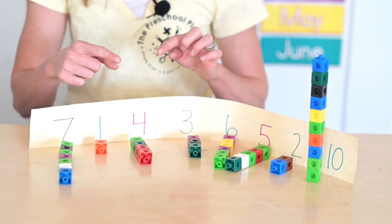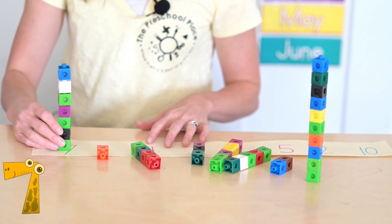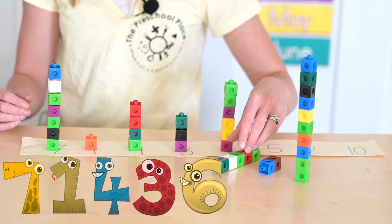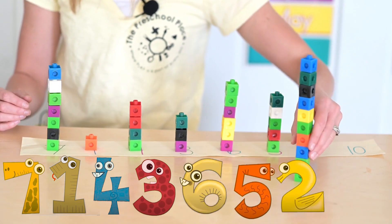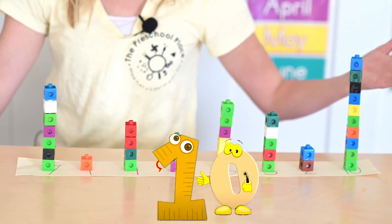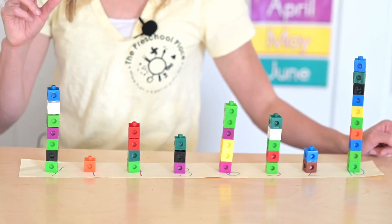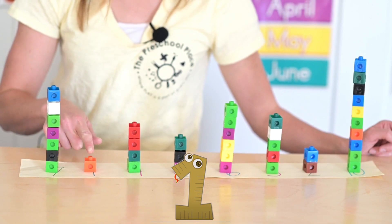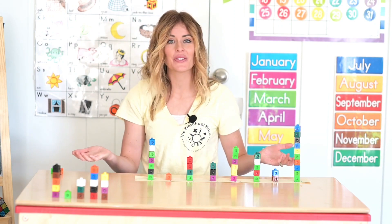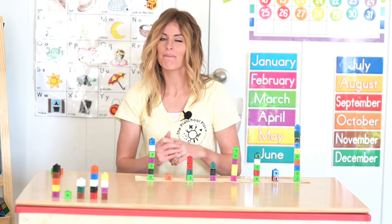Now that we've filled our towers, let's stack them on top of the numbers and see which one is the tallest: seven, one, four, three, six, five, two, ten. Which one is the biggest? You're right — number ten is the biggest tower. Which one is the shortest? That's right — number one is the shortest tower. Friends, I had so much fun making towers with you today. You can do this activity at home with your family. We'll see you next time on My Preschool Place.